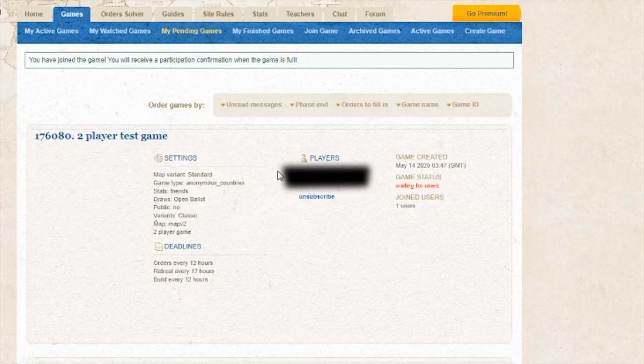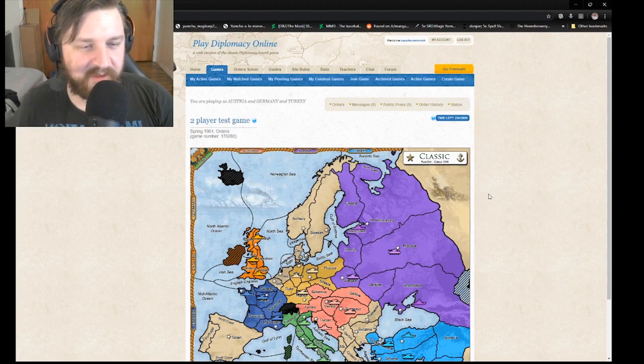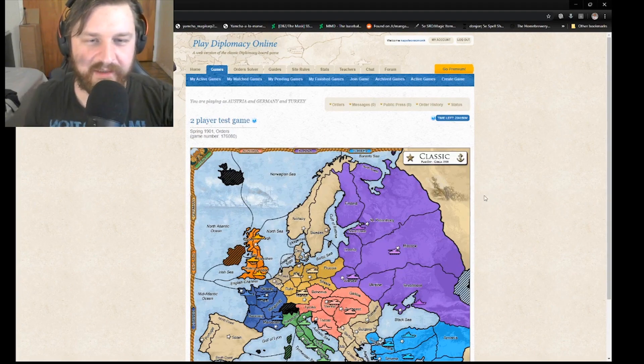On this screen you can see that you're just waiting for all of the players to join. Now that all the players have joined, it gives us the option to confirm that we are ready to play. I'll go ahead and confirm participation. Once everyone has confirmed, the game will begin. It looks like all players have confirmed participation.